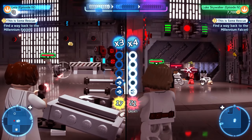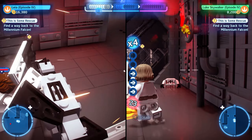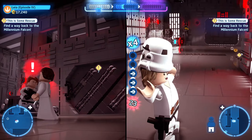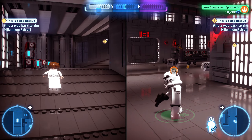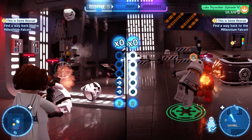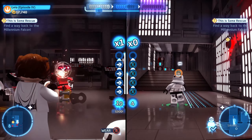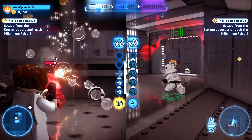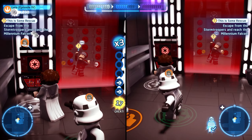True Jedi is back and it comes in three stages — you can see it at the top of the screen. If you get all three stages, you get three kyber bricks, which you use to get upgrades. I probably wouldn't worry too much about getting True Jedi when going through the campaign the first time. Worry about it when you come back on free play — you'll have a much easier time getting True Jedi on free play than in story mode.